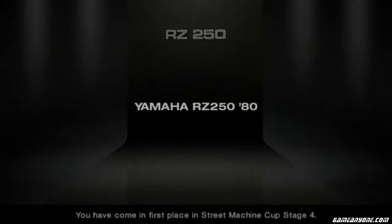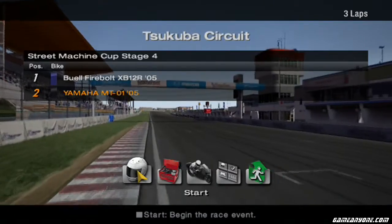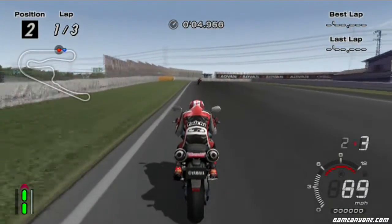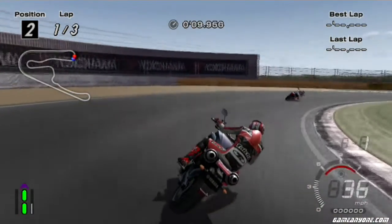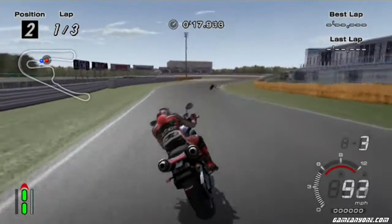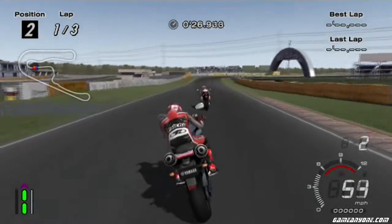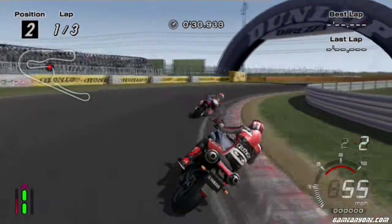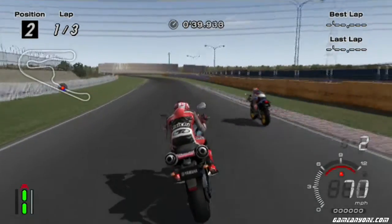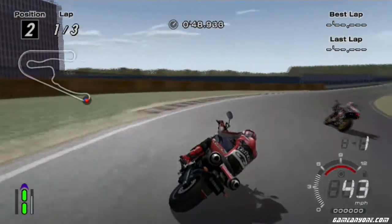For this I get a Yamaha RZ250. Wasn't expecting such a small bike, but hey — it's another bike. Here we go, going against the Buell. This thing has an 8,000 RPM red line as well — with this kind of power you don't need revs. Wheelspin off the line. That was terrible at the end there.